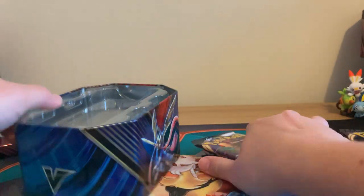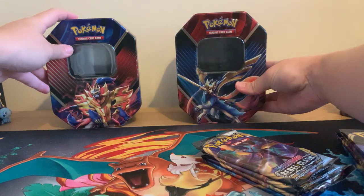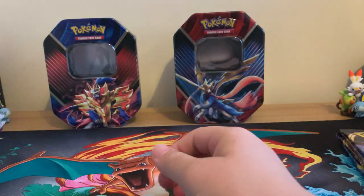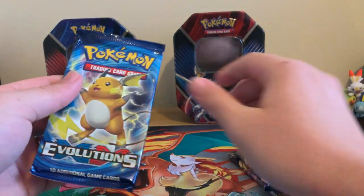Let's grab all of these out. Let's put these in the background actually. There we go. And I presume — yep, we've got the same ones again. Oh, there's a Charizard. Right, let's open up Xassian first.